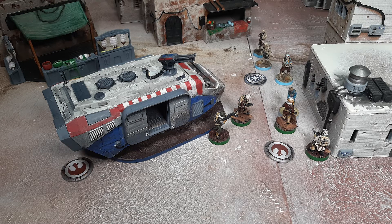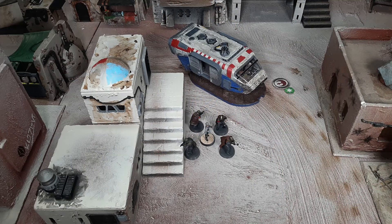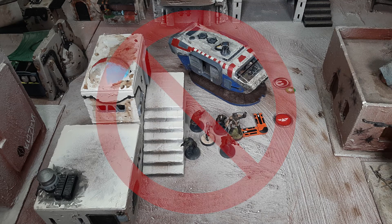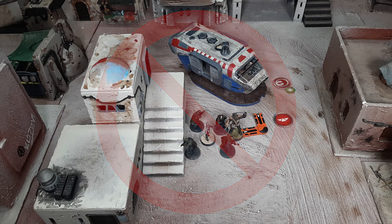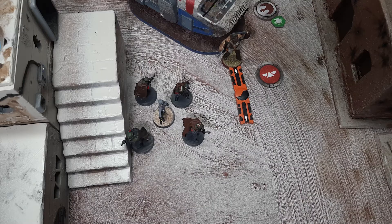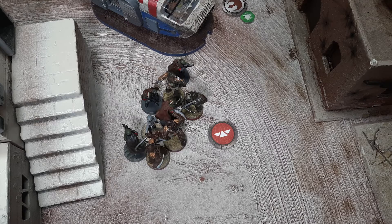Most people want to roll up in a dark alley and jump some unsuspecting stormtroopers with a gang of Wookiees. Unfortunately, you cannot place a unit that has just disembarked within base contact of an enemy unit. Luckily, Wookiees have the charge ability, so they still get to punch in with their second action.